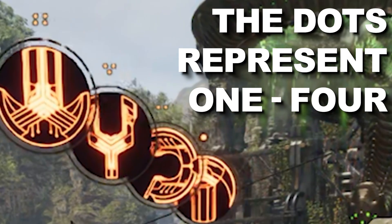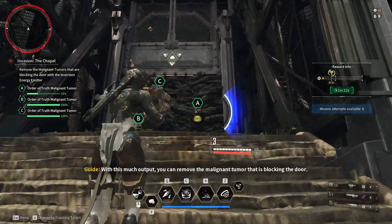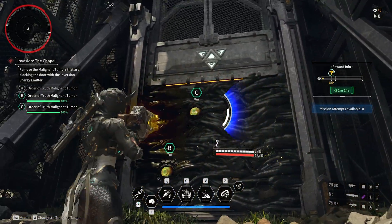Find the correct drone, blow it up, pick up the gun it drops. You get six shots, so you can take out two of the three eyeballs on the doorway, and then you have to do it again.